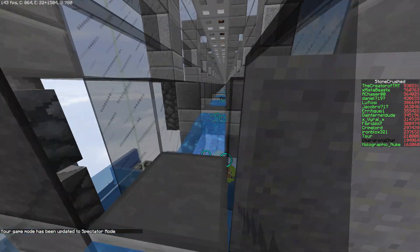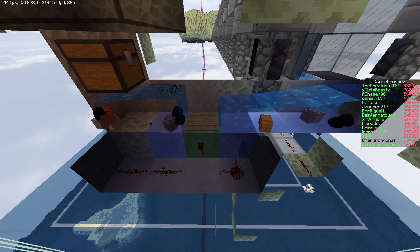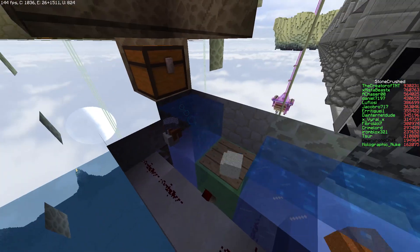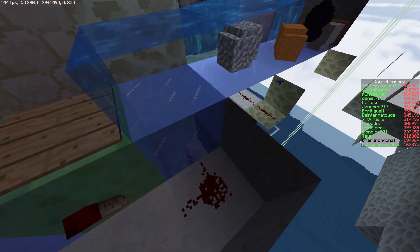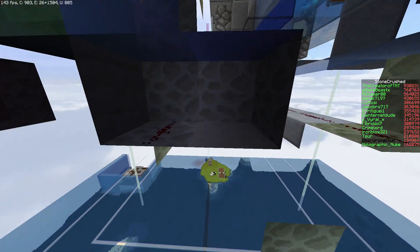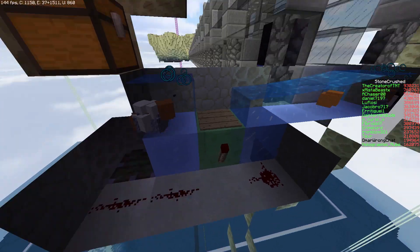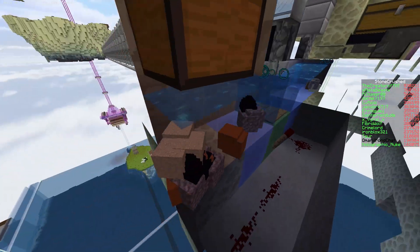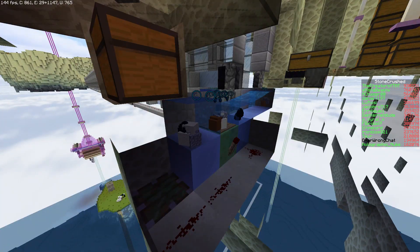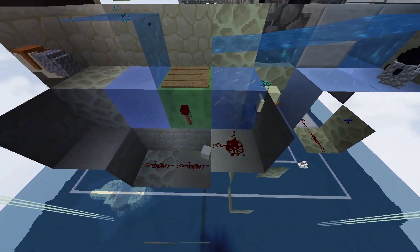So I came to spawn to check out the items coming in, and something's wrong here. Can anybody spot it? I did not make this item elevator, but if I was a gambling man, I would say that this piston needs to be powered by this torch and it needs to be a block lower. The items are only being sent up on the off chance that there's a gap in the items. There we go - easy fix. Just move the piston down, and everything's working fine.